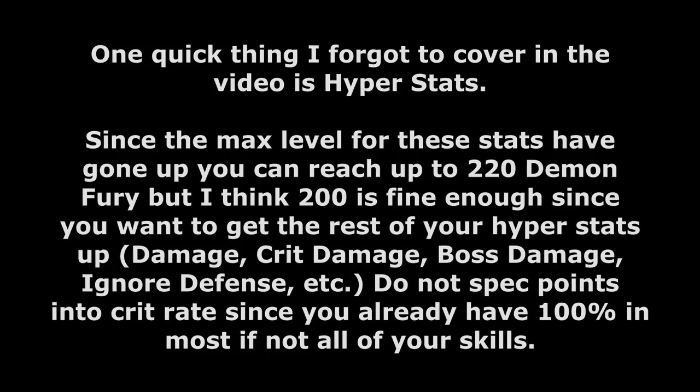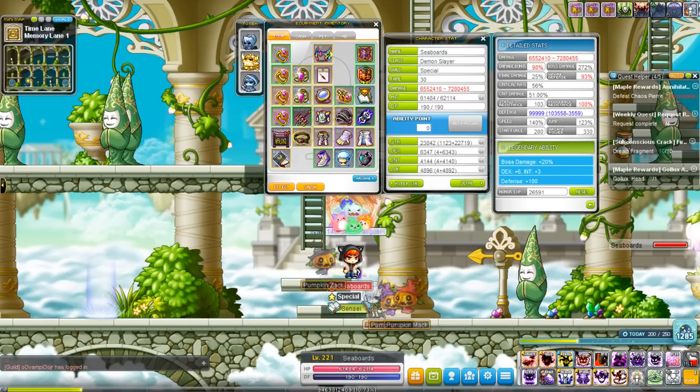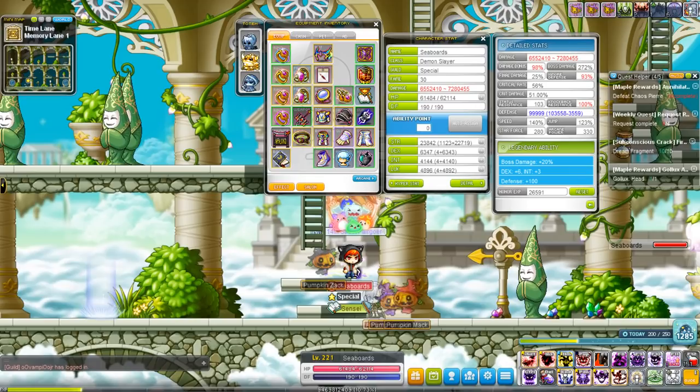For Inner Ability — Demon Slayers already reach the zero attack speed cap by themselves. All you need is Monster Park Green Potion and Speed Infusion from your V-Matrix, so you do not need attack speed +1 on your Inner Ability. Instead, most Demon Slayers opt for buff duration, boss damage, and attack — that's what you want to go for. Because Demon Slayers get a lot of crit rate and ignore defense, you want to prioritize most of your stats on going for boss damage and percent attack. Demon Slayers actually get more out of being attack-based than strength-based, but correct me if I'm wrong. If you guys enjoyed this, a rating would be much appreciated — leave any questions in the comments below. Thank you so much for watching and I'll see you again soon in the next video. Take care.